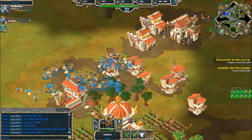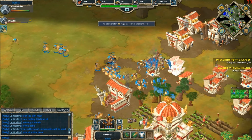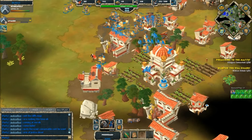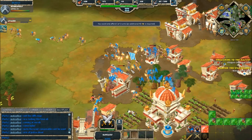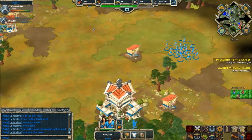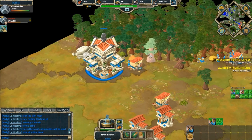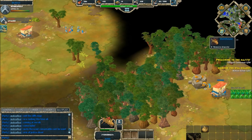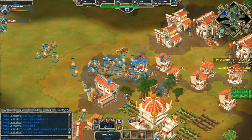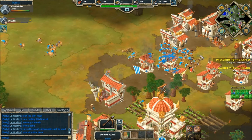Bubble now has free range to push through into Justice Five's base. At any second he is going to stop Justice Five's economy production. Only two hippokons against Bubble's mass of peltast javelins isn't enough. Justice Five garrisons his villagers — Bubble is now mining gold right near the base and keeping the pressure on. Siege comes in a little too late for Justice Five. I believe this is the game.